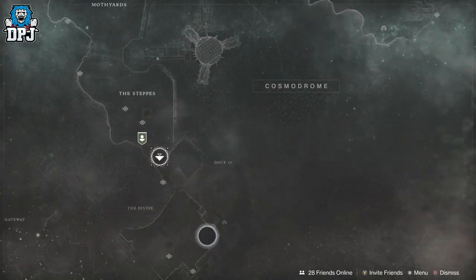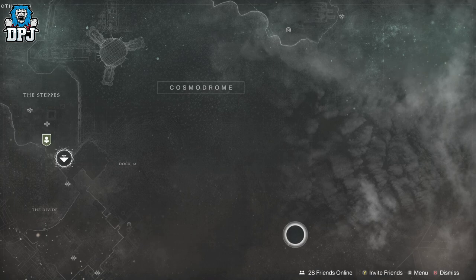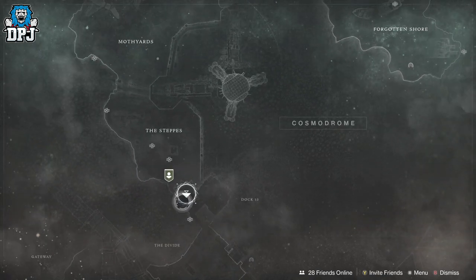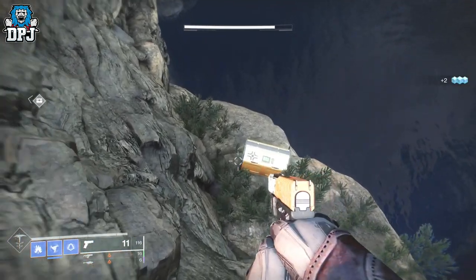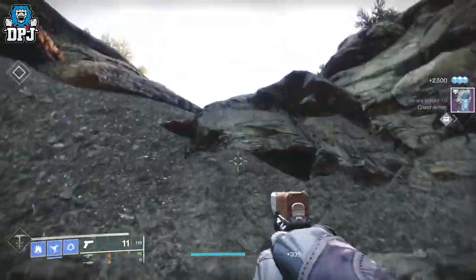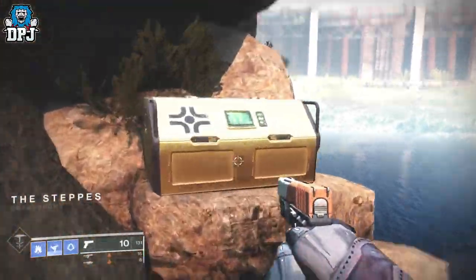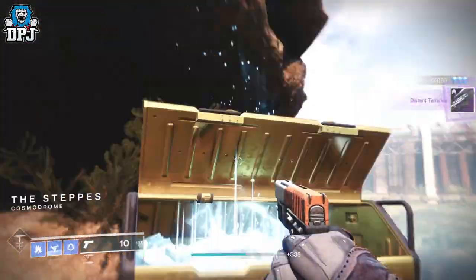I'm almost at that soft cap already and I still have gold chests to collect. If those gold chests don't get me to that soft cap, it's a quick in-and-out public event job — just go through each planet, do the easy public events, then fast travel to another one. It really is as simple as that, and it leaves me with everything else still to do for powerful and pinnacle.